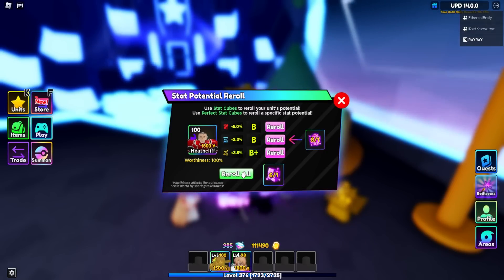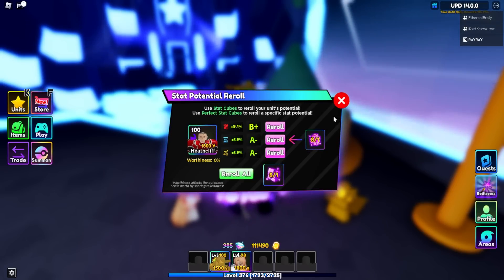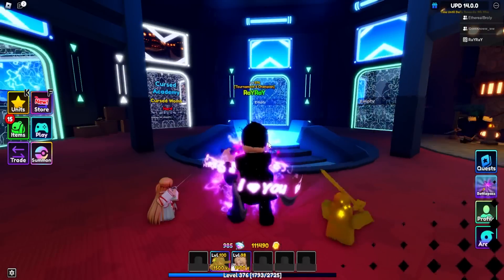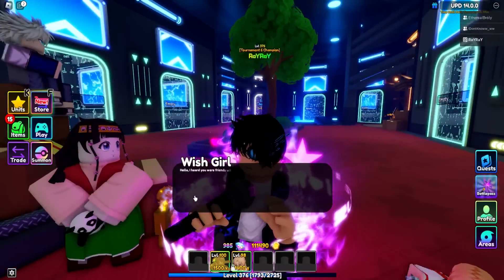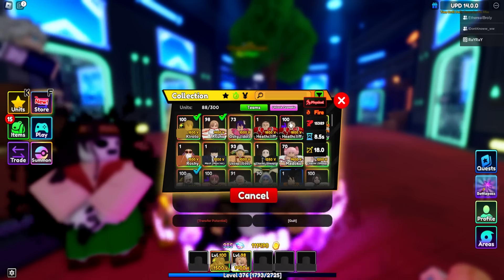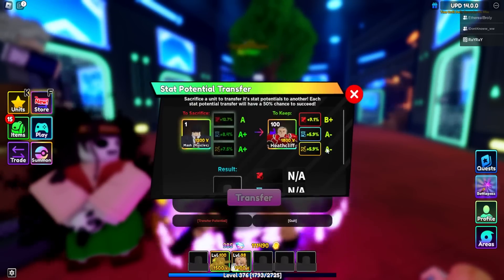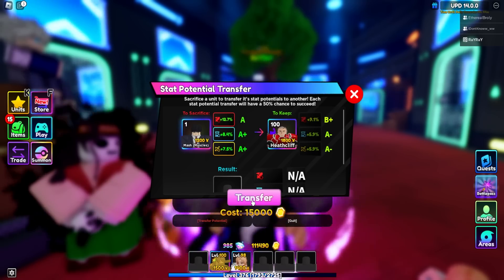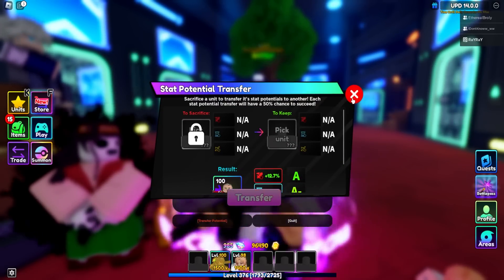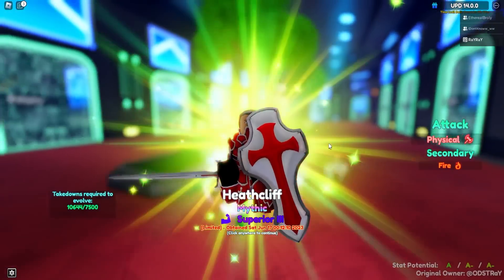We have six re-rolls but we'll do one — and we get an S. We decided to transfer the Mash trait he has. He can get another battle pass and trade another Mash to his account, so it's okay. The unit we want to keep is Heathcliff, and we sacrifice the Mash unit. We do all of them — fuse — and we got the attack! That's what we wanted, now it's going to go up to an S attack. Currently A, A-minus, A-minus.